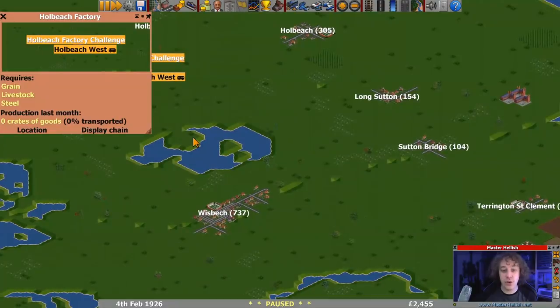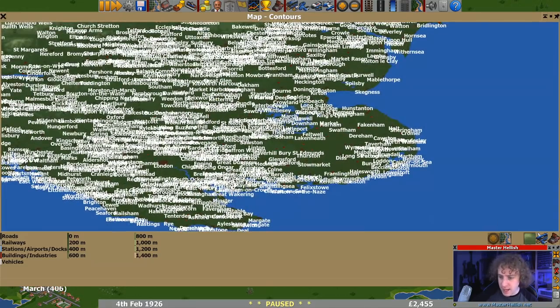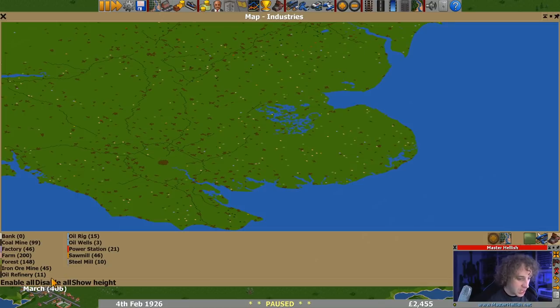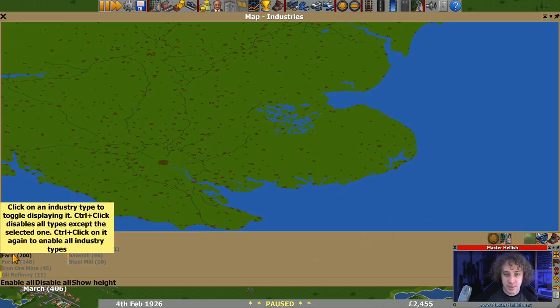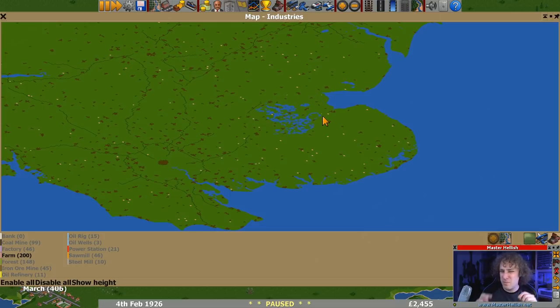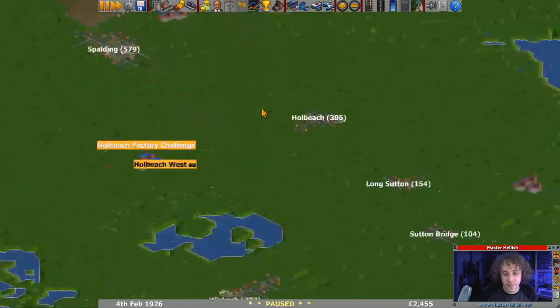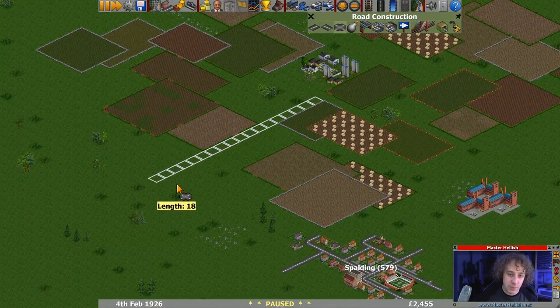So livestock and grain - that's a farm. Let's check the world map: turn off town names and switch to industry mode, disable all and then just turn farms on. There's 200 farms. Our factory is right in the middle. There is a farm just up here and just a farm there. I don't want to go far at first. This one's closer and I think we've got a good chance of getting a road through there without needing to go through farmland.